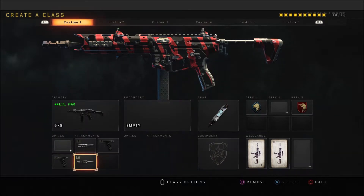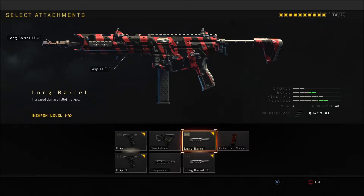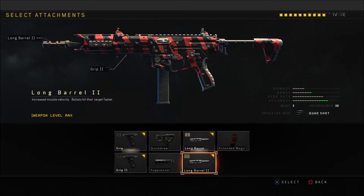If you're not familiar with these second-tier attachments, each one has a description on the left. Long barrel gives increased damage fall-off ranges — basically, if I shoot somebody at 10 meters and do 25 damage per bullet, with long barrel I'll still do 25 damage at 15 meters rather than dropping down to 22. That's what long barrel does.